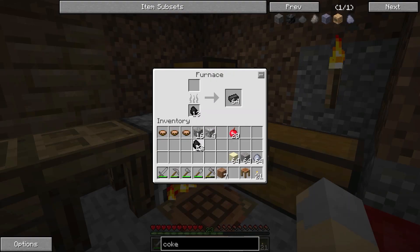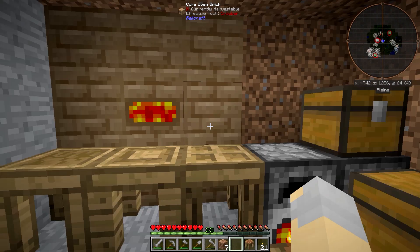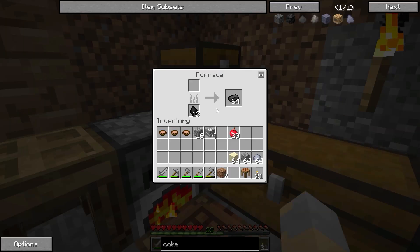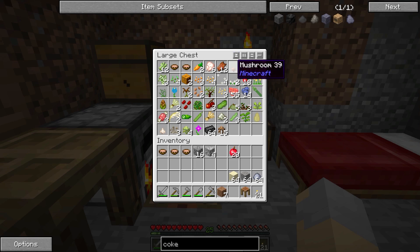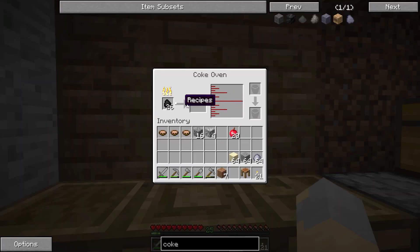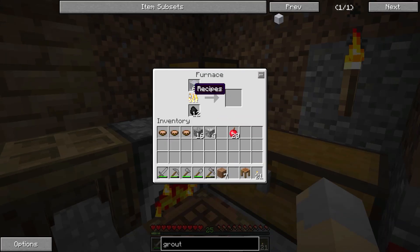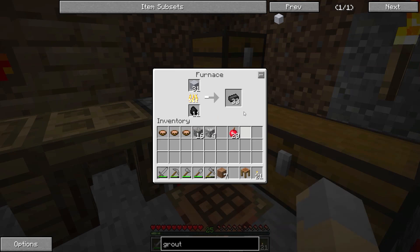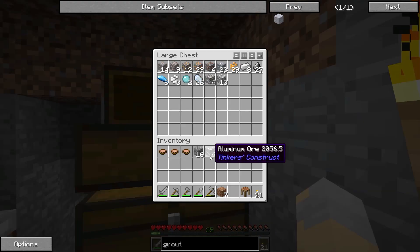Let's take a little bit of coal and put it in here, and it will slowly turn into coal coke. That's what we really need to make creosote oil. Coal coke itself is actually a really good fuel source — it lasts longer than standard coal. As for making grout, if you don't know how, it's just sand, gravel, and clay. I've got another stack, so once this is all done we will have a total of three stacks of seared bricks, which should be enough to get our Tinker's smeltery going.